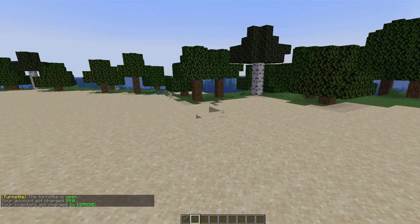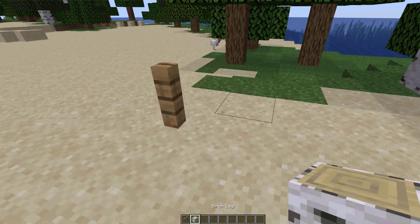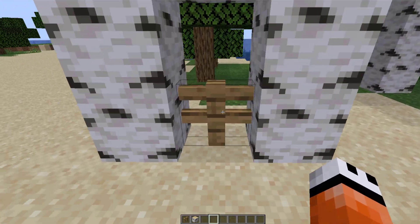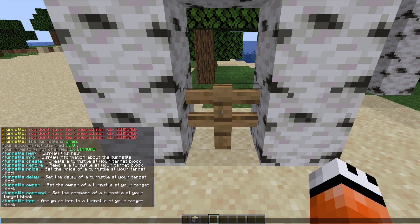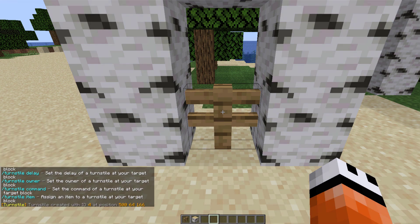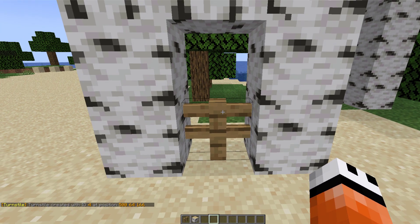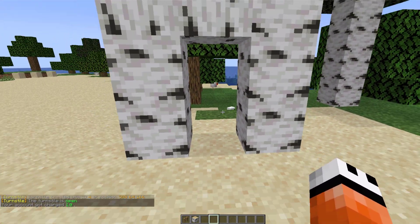Let me show you how to create one. All you need is a fence post — put it down anywhere, typically between some blocks so players can actually go through it and not just around it. Then use the /turnstile command to see all the different commands. The first one is the create command. Once you've done that it will give it an ID and the coordinates, and by default it costs $1 with about two seconds before it reappears.